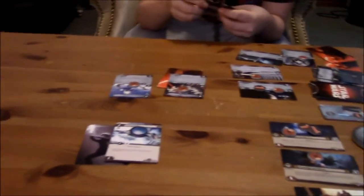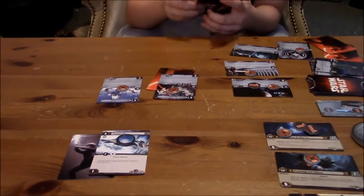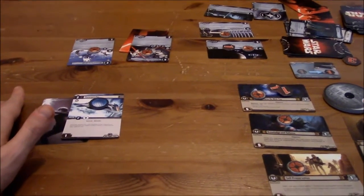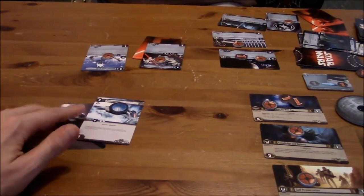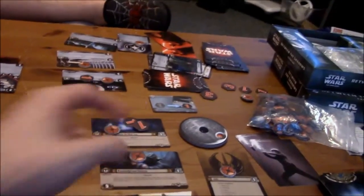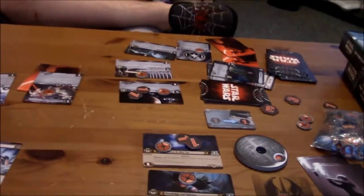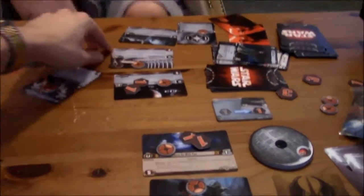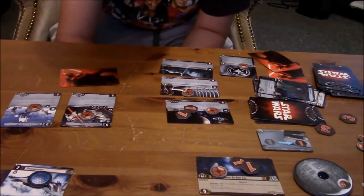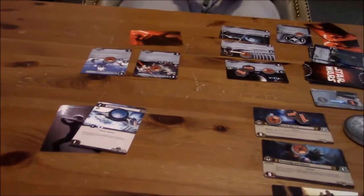That ends your turn. Now because I am the active player, and that is the light side, I get to do one point of damage to any objective of my choice. I will do a damage to this one here. What do the other two say? This one says: after this objective enters play, the Hoth mode is in period. And this one: each of your blast spells and cards gain one resource value. Okay, so now refresh phase — you move one focus token from each objective.